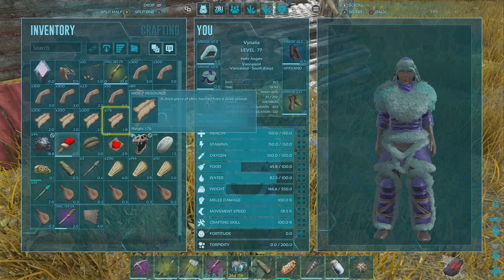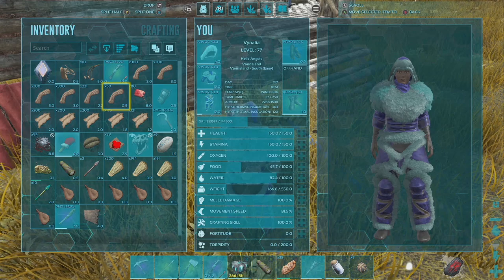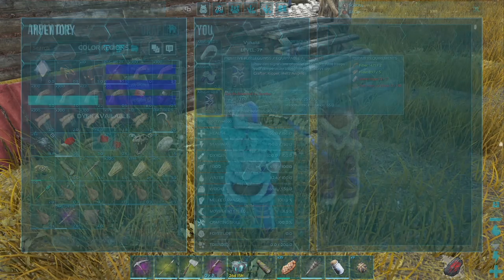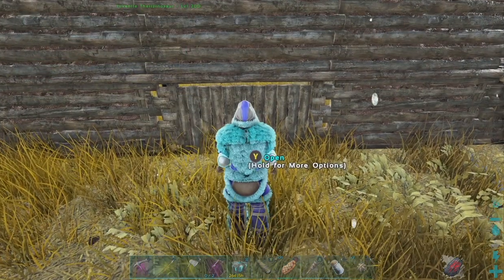Using the dye, you can apply it directly to your clothing by pressing A on your dye, and then A on the clothing piece. Then it will allow you to select which region you want to use that dye on.